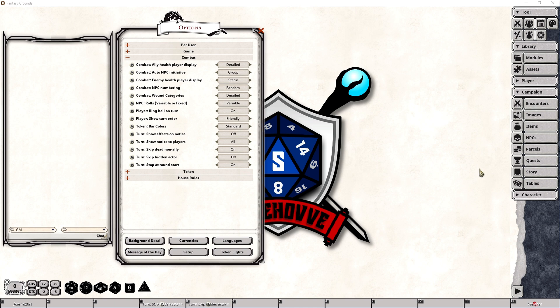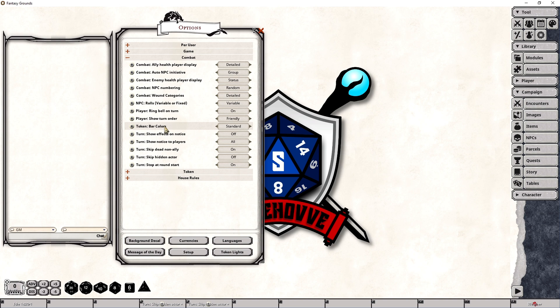So with that, let's get started. The first option we'll cover in this video is called Token Bar Colors, which I honestly feel is in the wrong section as it affects tokens on a map rather than anything within the combat tracker. What this does is it changes how the color itself changes in relation to the health icon of a given token, be it an NPC or a player when it is placed on the map.